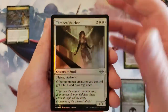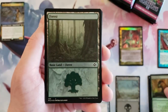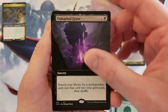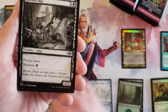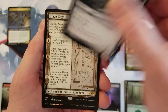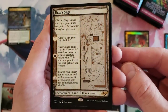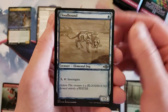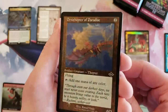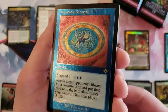Not going to bother with commons anymore. Thraben Watcher, Hunting Pack — that's a reprint, right? Etched foil Forest — pretty cool. Unmarked Grave. Kitchen Imp, common. Whoa, there's a saga in sketch treatment — looks way cooler in person than in screenshots. Flood Hound in sketch, Bone Shards in foil old border — those are commons, going to be everywhere. Etched old-border Ornithopter and an etched Inevitable Betrayal — pretty sweet.